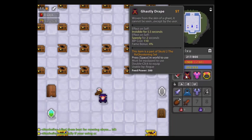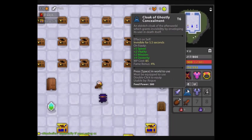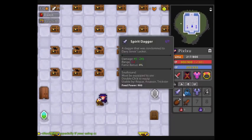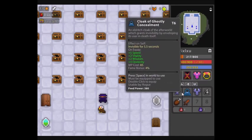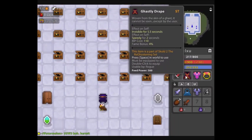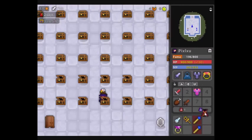Both have a 4% fame bonus. The Ghastly Drape costs 110 MP while the Ghostly Cloak costs maybe 85. My impression right now is that you can use the Ghostly Cloak more often since I don't have a great MP pet, but the Ghastly Drape is better for rushing and might be cooler, especially with the set. I'm going to go test it out and share what I think about it later.